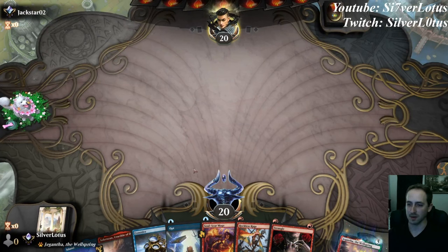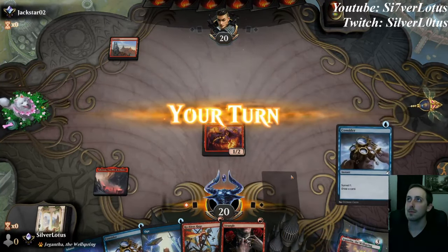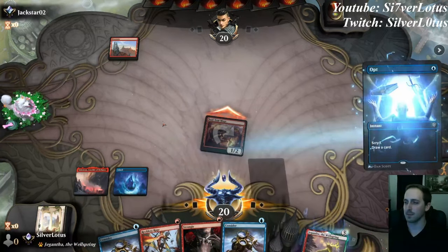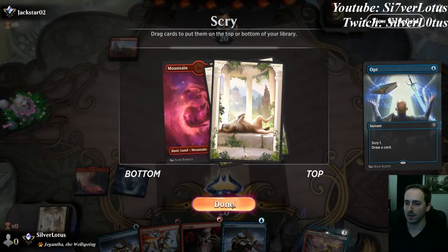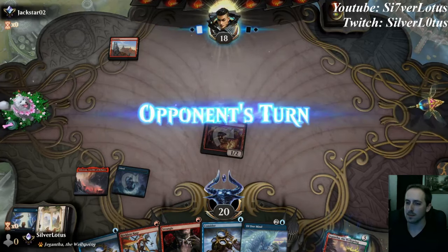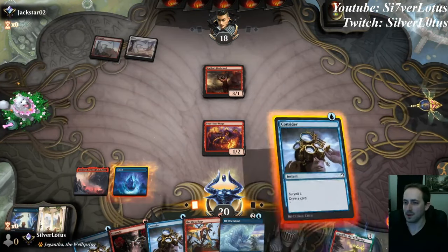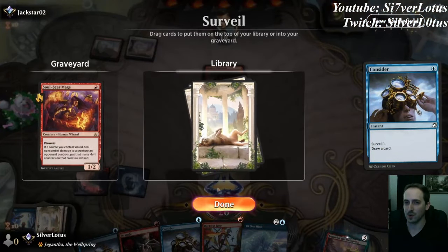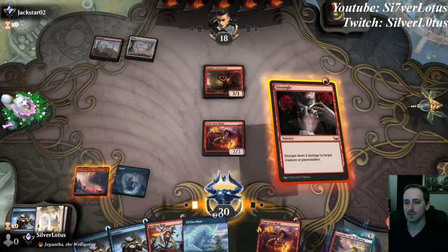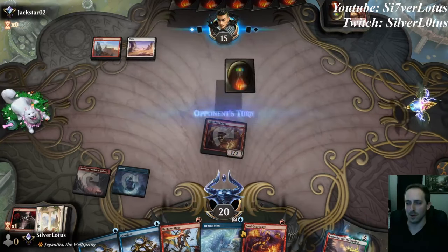We have turn one Soulscar Mage and some spells. Let's go to combat — doesn't look like they have a shock effect. Let's go ahead and Opt. It's a third land if we need it — I don't know if we do just yet. We'll find Of One Mind. I want to play a creature — Firebrand. I decided not to kill it that turn because I wanted to use Strangle to get a little extra damage in with Soulscar Mage. We're not looking for more Soulscar Mage — maybe we could. Let's go ahead and keep it. We'll Strangle Firebrand, get him for three, and pass it back.